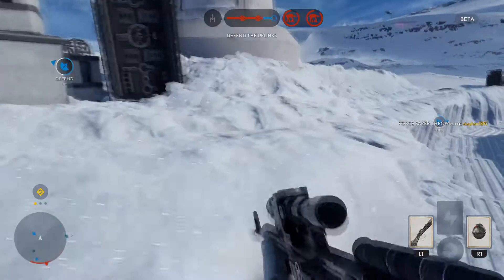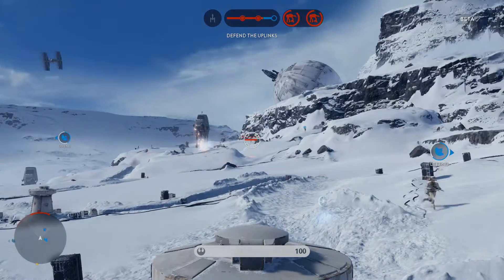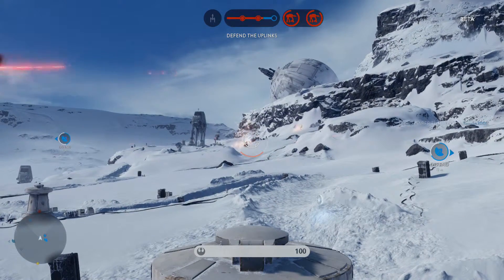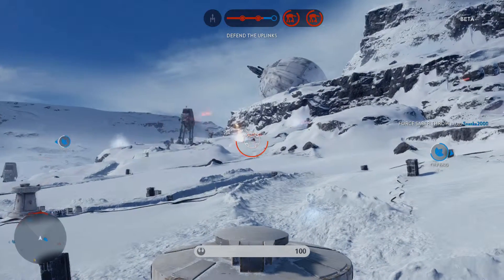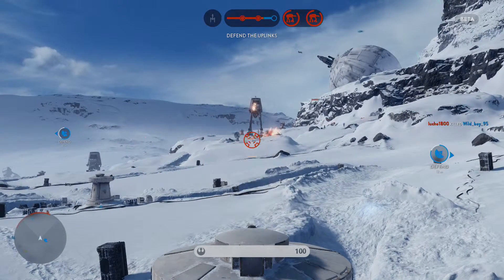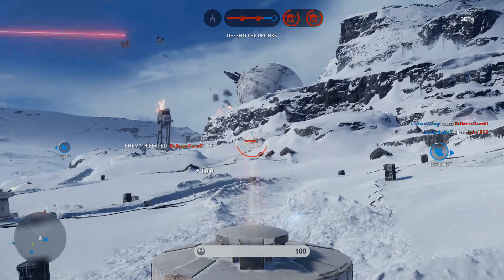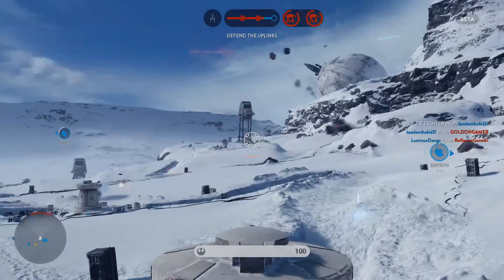The second method is just jumping in one of these turrets and literally laying waste. This isn't the best example, but right here in this exact spot — if the AT-ATs don't blow you up or anything else — you can literally just sit here and shoot people and they can't do anything about it. So it's pretty easy.